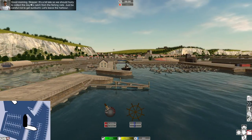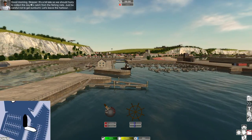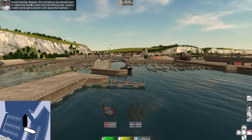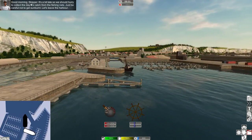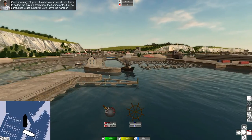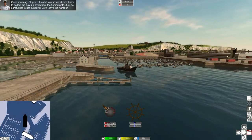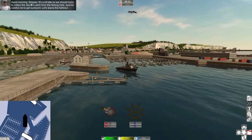Let me zoom in on the map to see what we're doing. This trawler is quite slow — it's not the fastest thing, so we might need to put the power on a bit more. Not all ships in real life go fast and get you from A to B quickly. This is a fishing trawler with quite a nice old design — I like it.